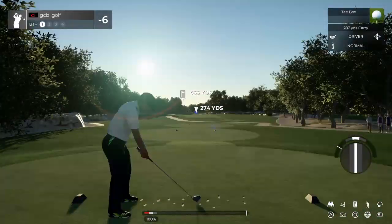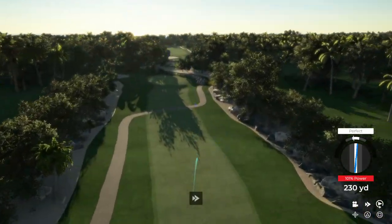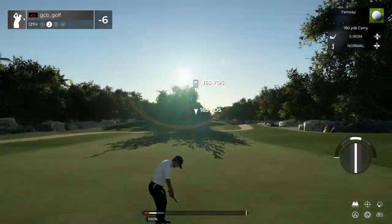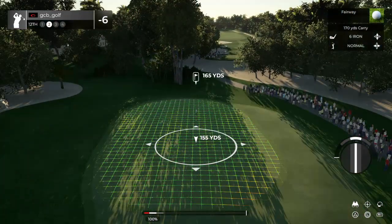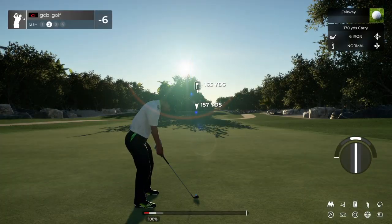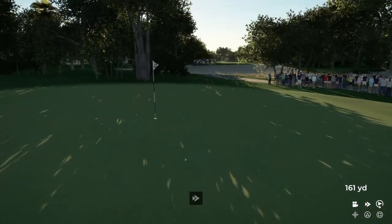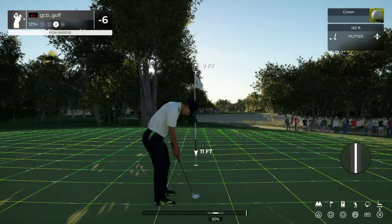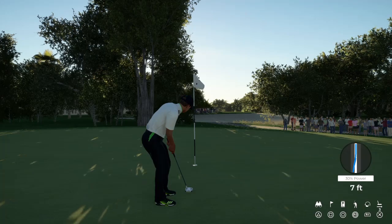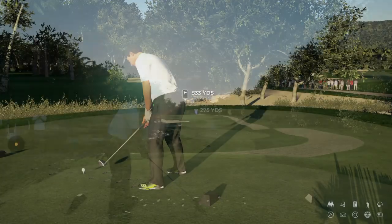Here we go — par four in front of us. Great swing on that one. This is about 165 yards or so to the pin. Yep, that's going to work. Here's a seven-foot putt. Great work — that's your fifth birdie today. That's seven under par for the moment.